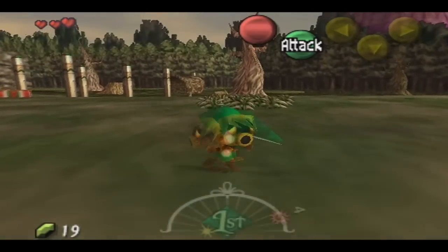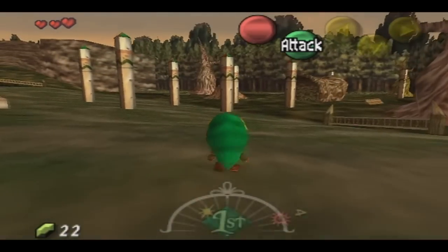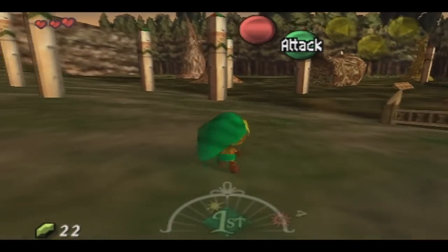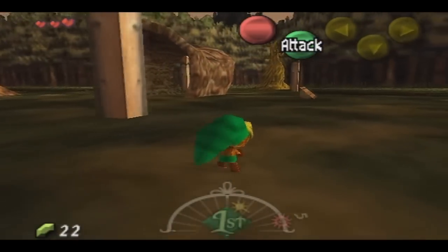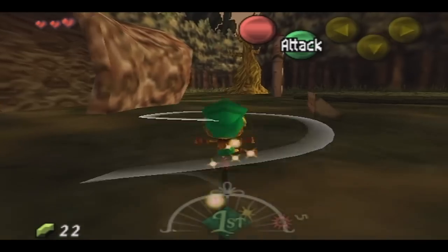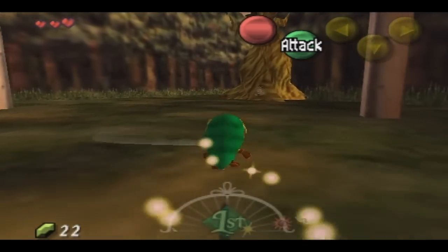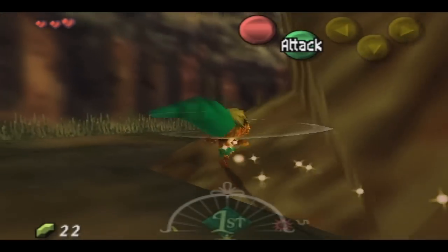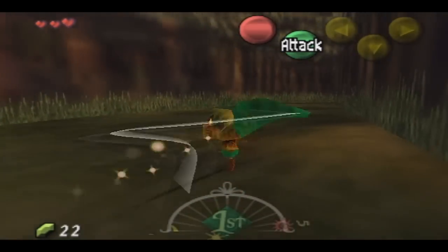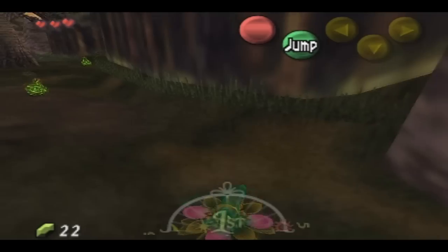I'm going to head towards the woods — I took the long way around on accident. Usually when you approach this area for the first time, you get a long cutscene with Skull Kid. But that's because it's a time-sensitive trigger thing where you've already completed a portion. We will not get that cutscene here because we haven't completed that part of the game to trigger it, so it just acts like you haven't. You can just go ahead and explore it — you can go pretty deep in.